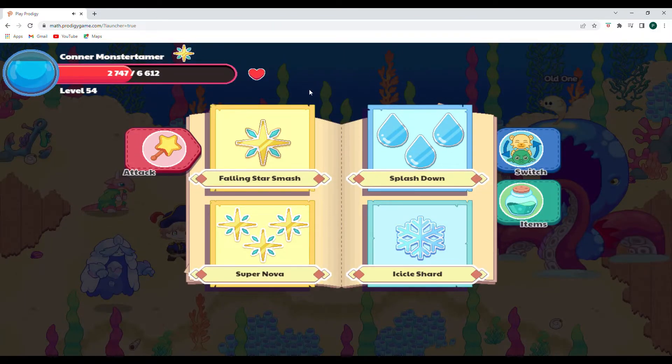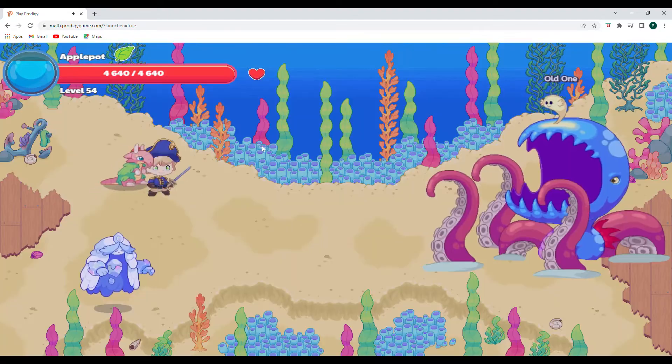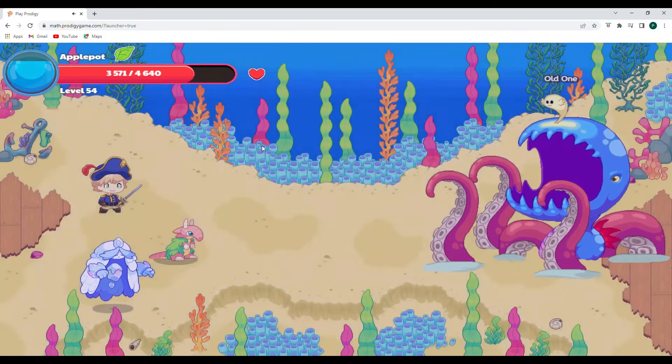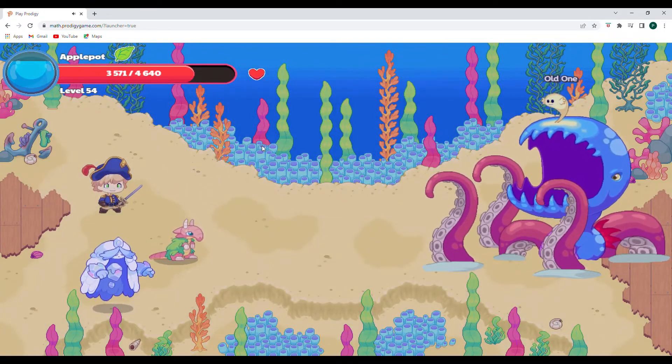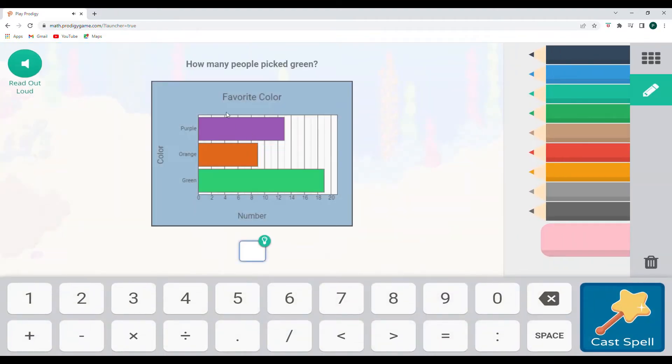Falling Star Smash again. I think I might need to switch — let me go ahead and switch to Apple Pot and let him have a little bit of time getting hit with a bunch of water. That is weak against Apple Pot, which is good. Let's do Forest Hurricane. How many people picked green? It's 18, 19, 20 — so 19 people would have picked green. Let's cast that spell.